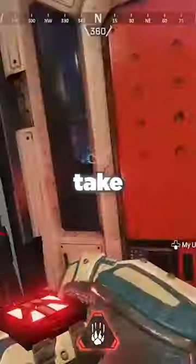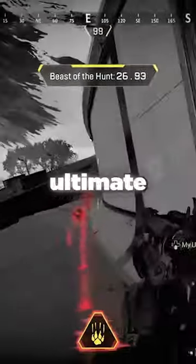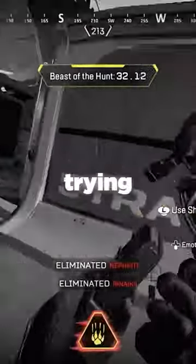After popping your ultimate, make sure to take a second and look around for any possible third parties. The red highlight from your ultimate will make them that much easier to spot. You can also keep occasionally glancing around mid-fight to catch any enemies trying to third party you.